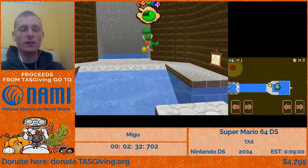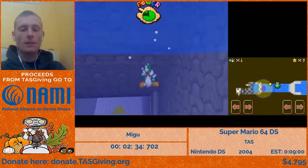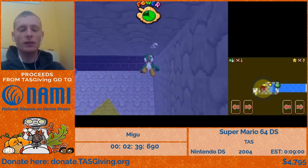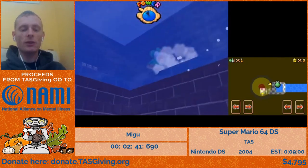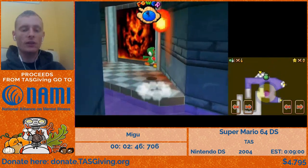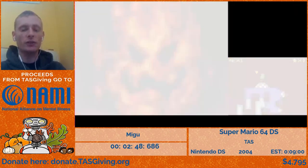So this leads to the basement. The basement is really good because we actually need three stars for this run, and the stars in the basement are a lot faster than the fastest stars in the lobby. So it just needs to be faster to get to. We also have faster stars here.